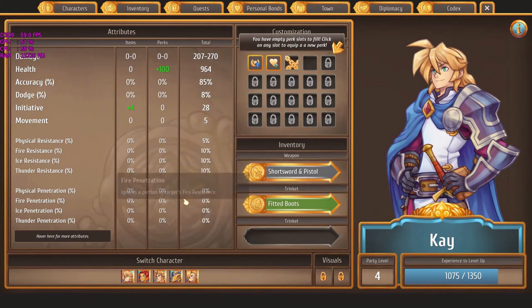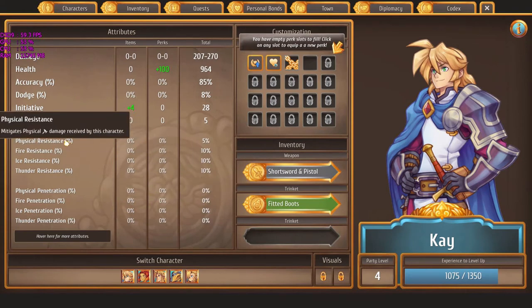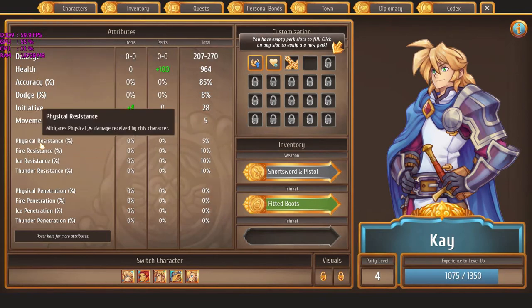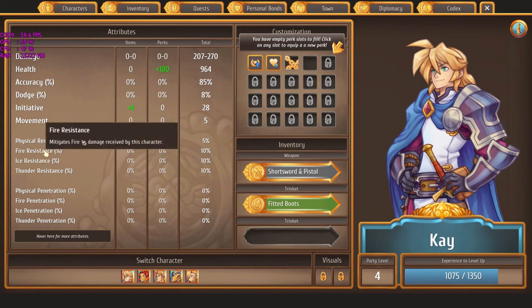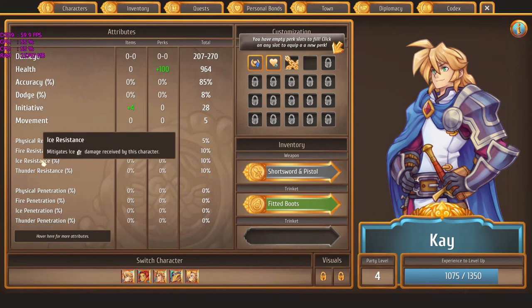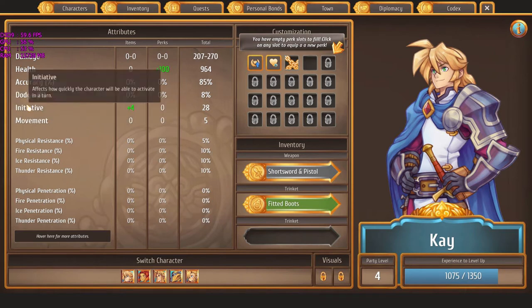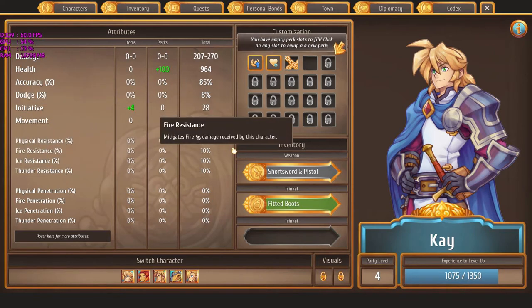There was a fair amount of complexity in the battles themselves. Characters have various amounts of resistance to different damage types — fire, ice, thunder, and physical resistance — and the same applies to the damage they deal. Then you have your average stats: accuracy, dodge, initiative, movement. Pretty much self-explanatory by and large.